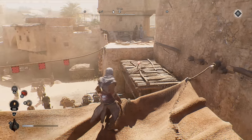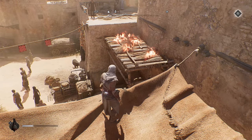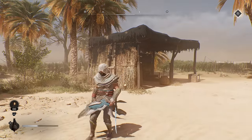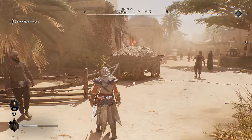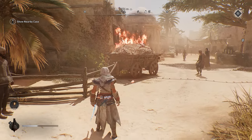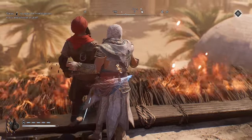The torch is coming in clutch again — it can set more things alight than you might initially assume. Pretty much, if it looks like it has straw or hay on it, it can probably catch fire. You can use well-placed arson to lure guards, set up traps, and create distractions.